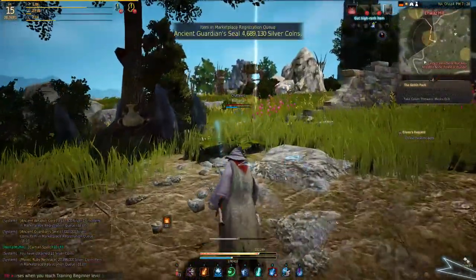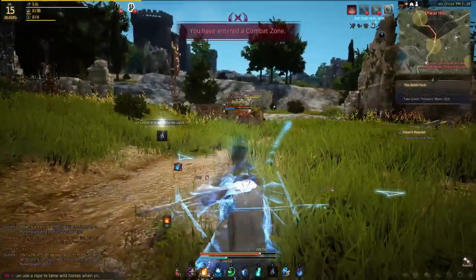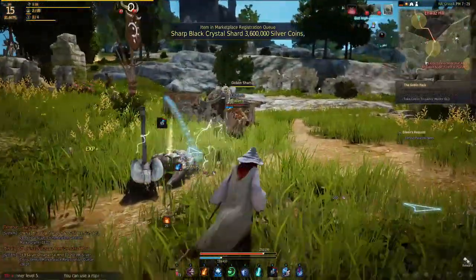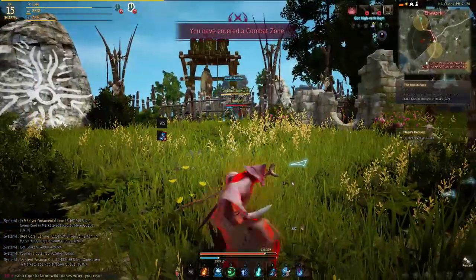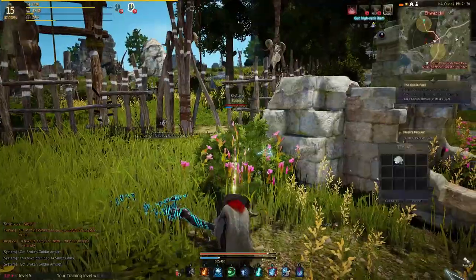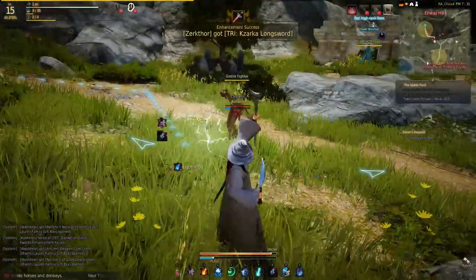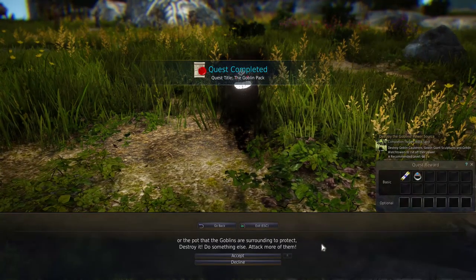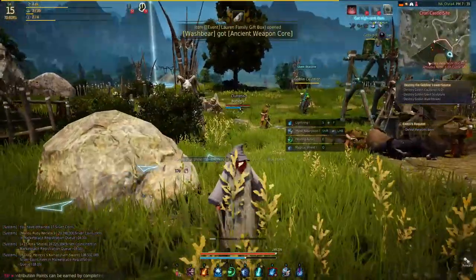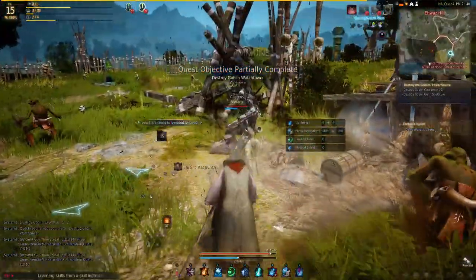We're actually starting to get a hang of this combat system. If only I can figure out how to go into my UI and turn off the notifications on top of my screen — they are driving me absolutely insane. But this combat system is so fluid. No matter what skill you decide to use, it just fluidly fits into your combo. And I'm loving the witch class. We need to destroy their little teepees — go away man, I'm trying to kill your teepees over here.